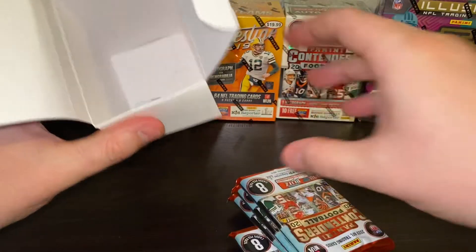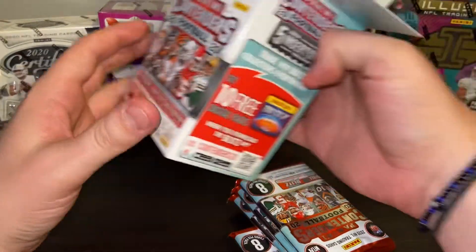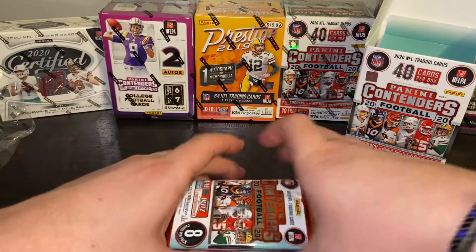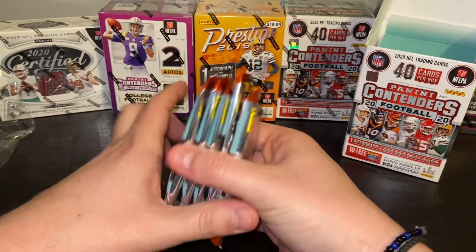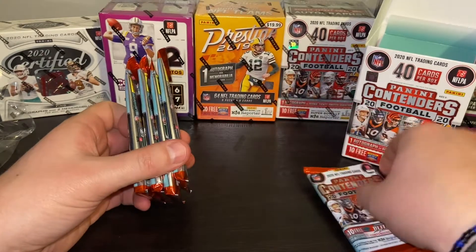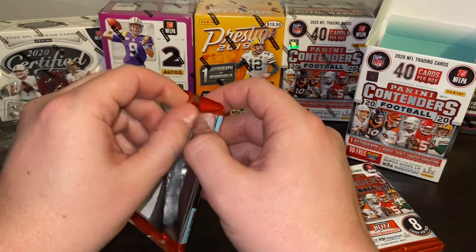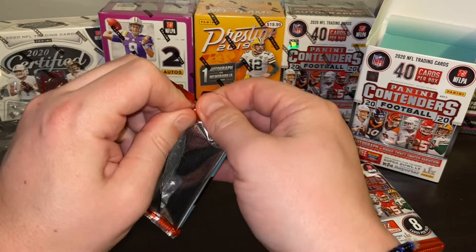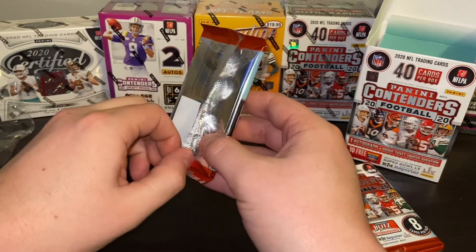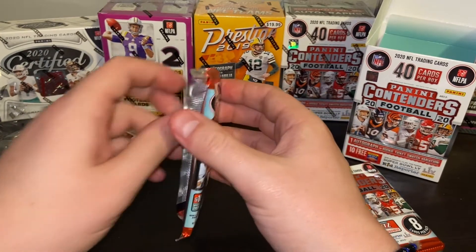Here are our five packs and our little security sensor. Got five packs. Got the thick pack in the back — we like them thick in the back here. For some reason, these bad boys are not the easiest to open. Let me get some scissors.